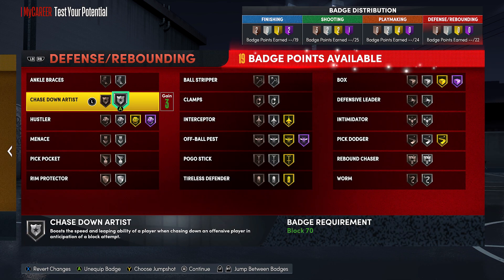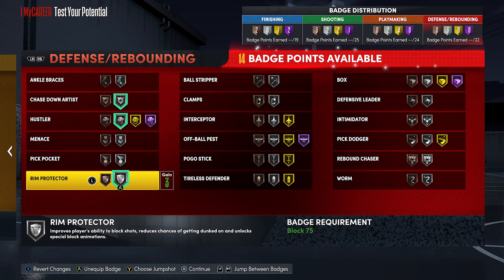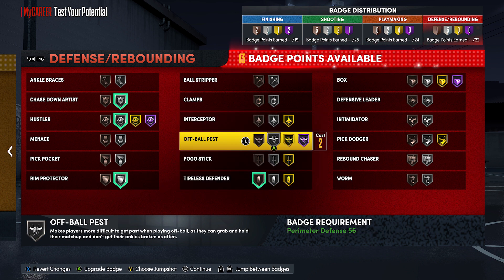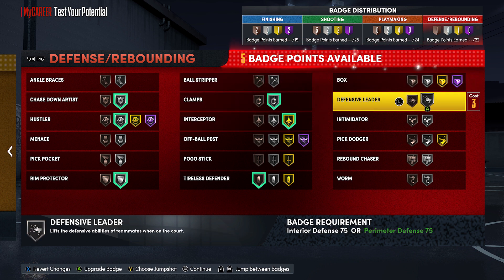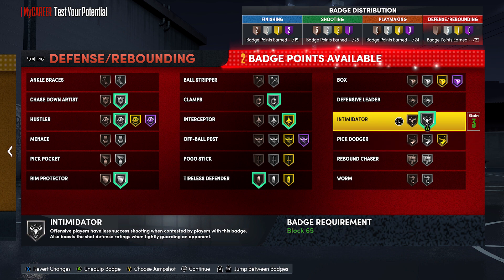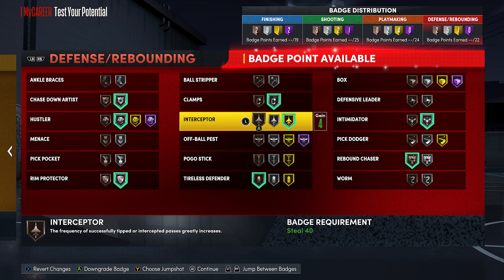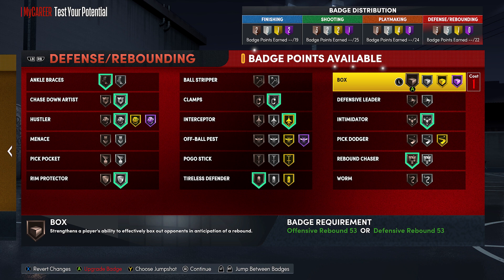You can adjust it and put those on. For the defensive badges, definitely chase down and definitely hustler on something. Pickpocket and menace are okay badges, but badges like rim protector, clamps on silver, and interceptor are going to be more important. Interceptor gold is going to be huge if you're playing rec, 3v3, or 5v5 — going for those lanes is going to be nice. Intimidator on silver, rebound chase — this build has very solid rebounding for a 6'6 build. There are some good ones on bronze too, like box on bronze, ball stripper on bronze, and tireless defender on bronze, which is a huge badge. You can adjust them — if you want to save some badge points to have more defensive badges, you can switch it around.